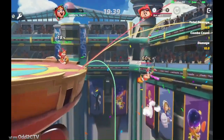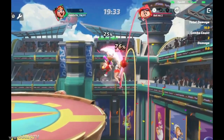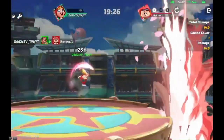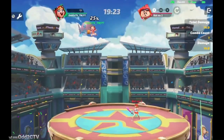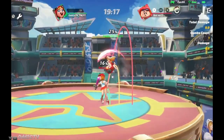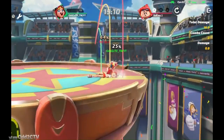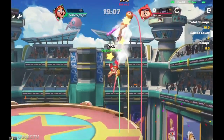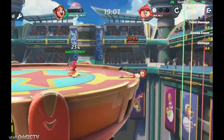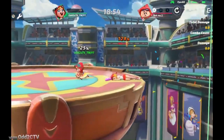Combined with back air and neutral air, Chili's aerials are very very good — opponents have to watch out because getting hit at the wrong percent means death. Up air kind of covers all the way around, so even if you hit opponents with the back hit they still get juggled the same way. It doesn't matter if you land the front or back hit — same juggle potential. Chili's up air is a great juggle tool, combo tool, and something you have to respect when fighting her.